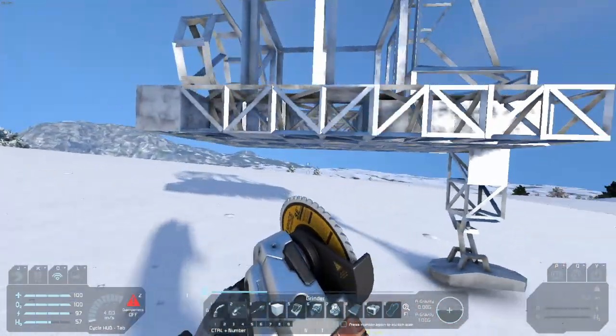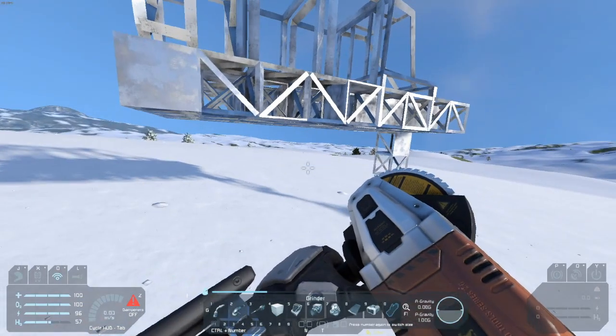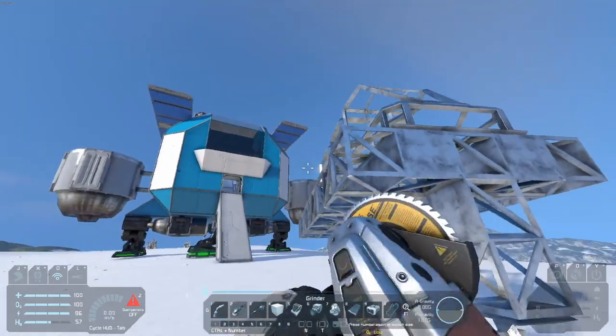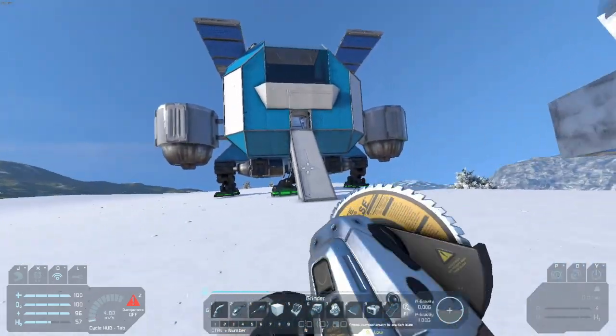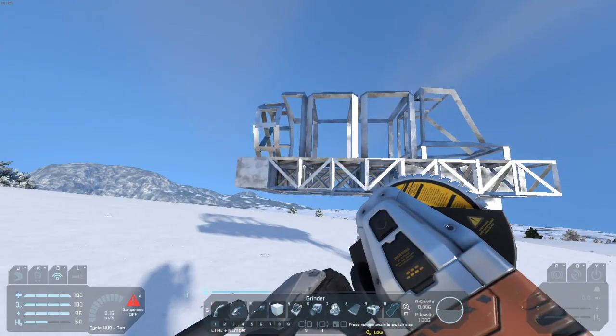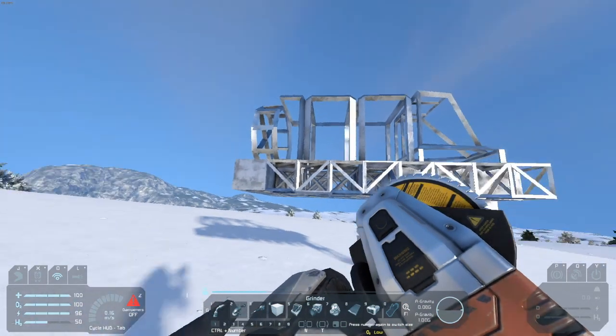This will have a small cargo capacity - it won't be a big one. But when we find a mine we can fill this thing up, and then we'll have to drop it off manually. So next thing I'm going to do is put the wheels on.